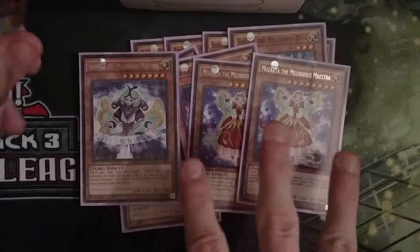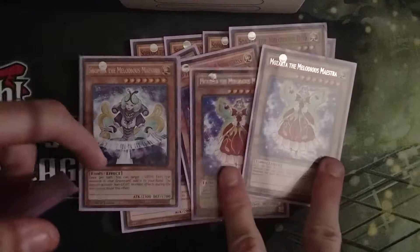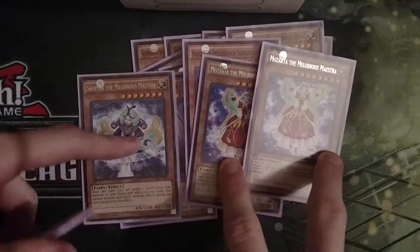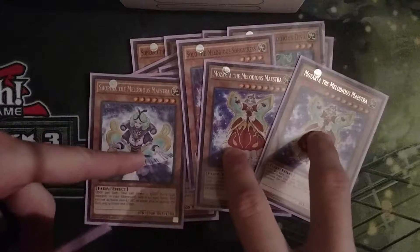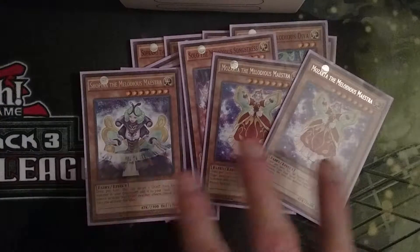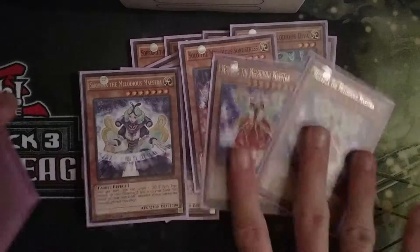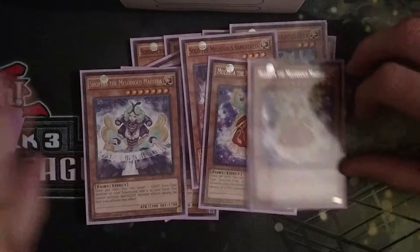I play two Mozarts and one Sophina. The reason I run two Mozarts and one Sophina is that I like to special summon something from the hand more than from the graveyard — it's more non-cloggy that way. Sophina can really clog your hand and you can't really do a lot of stuff. So I try to use Mozart a bit more, and that's it for the Melodious monsters.